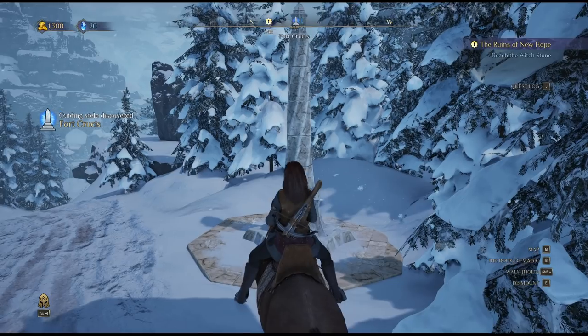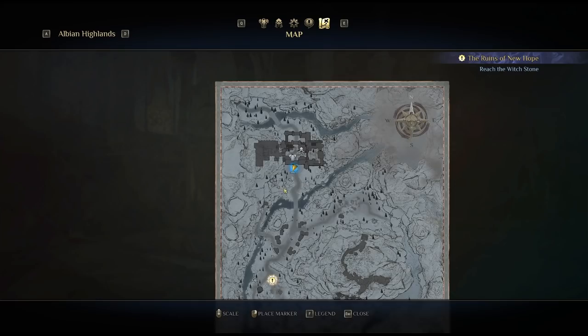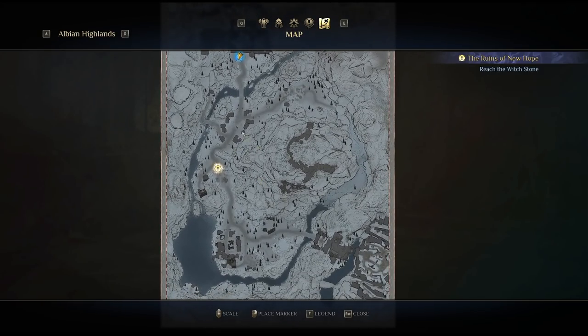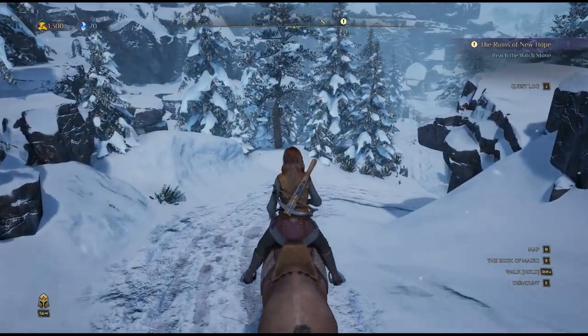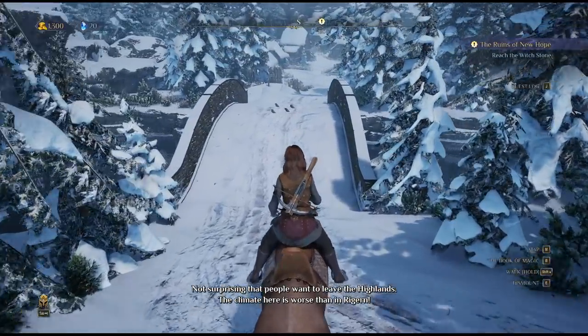We've got these steely things, which are basically travel points. I'm on the map now, and I can navigate. My goal is to get down to Witchstone, so we're going to do that. We'll run through these ruins here first and see where it goes. We may see some sparkly things along the way.